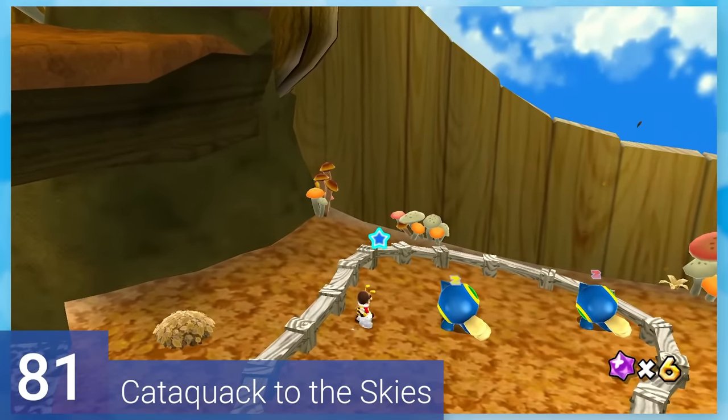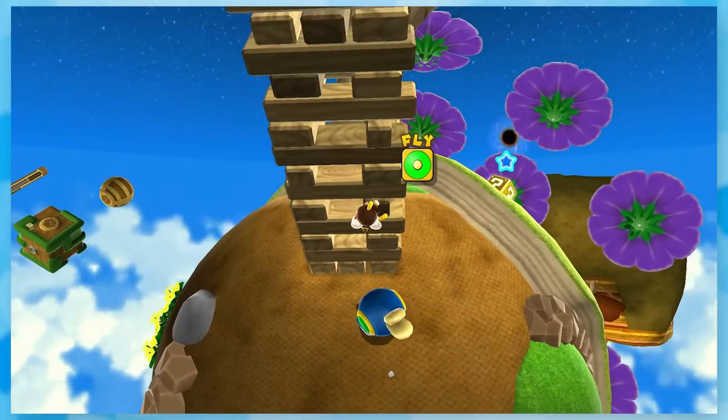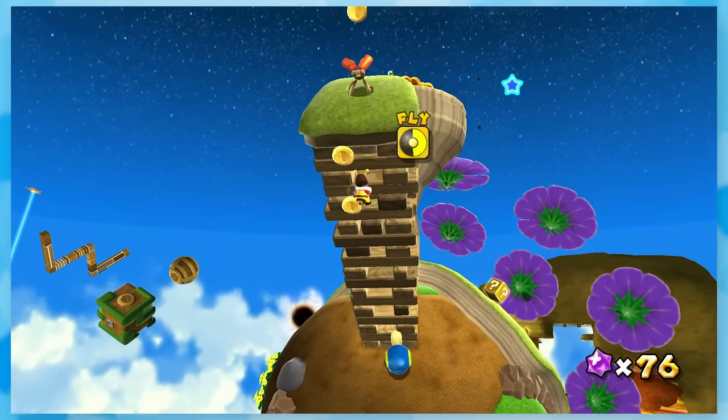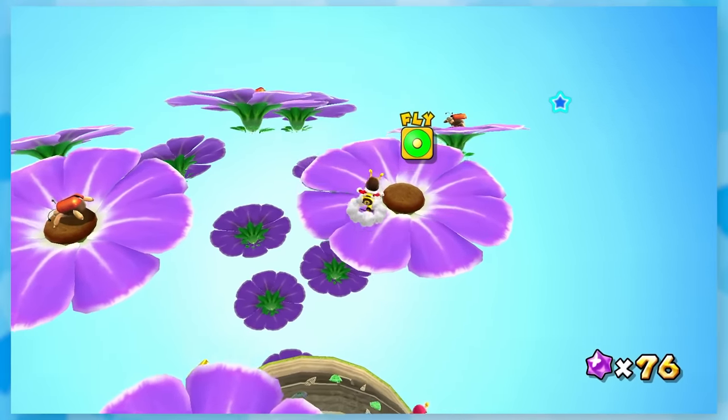81: Cataquac to the Skies. Utilize a bunch of Cataquacs that launch you into the air. The standout moment is this massive Jenga tower that nobody questions and apparently has been super glued tight. I guess they didn't want to lose their game or something.